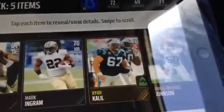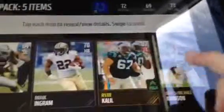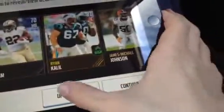And we get Ryan, 87 Center, Ryan Khalil. Okay, do we have anything else good in this pack? Terrence Cody, 67 DT, okay. Update to Team. Hopefully we can pull an Elite.